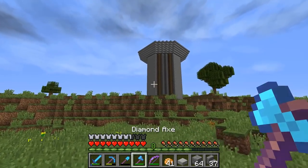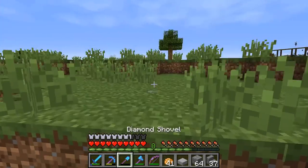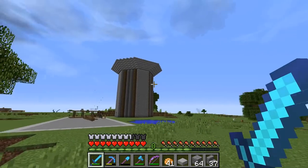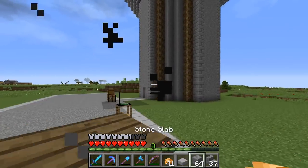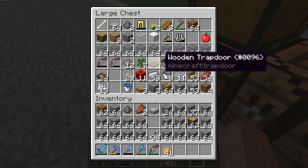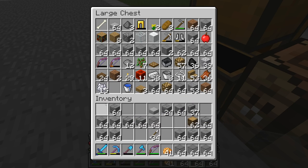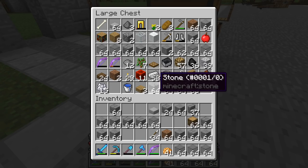I got the stairs placed around it and this thing is huge. It has quite the size to it, but I think it's still going to look good. It's just going to be massive compared to anything else we've built so far — my house looks like a small little shack compared to this. I think I'm going to go ahead and put on the floor this episode just because I want to.